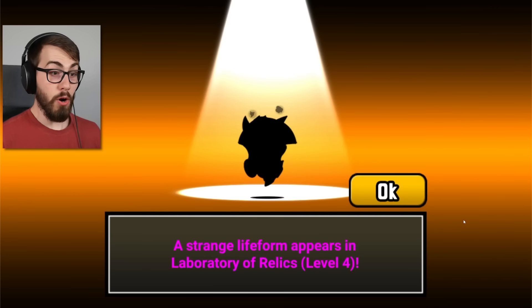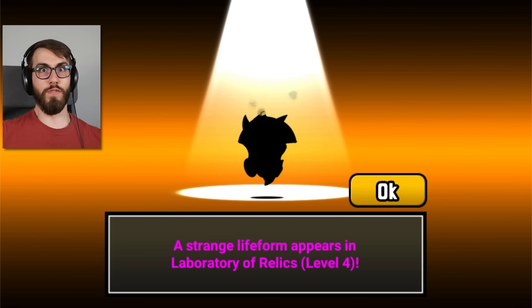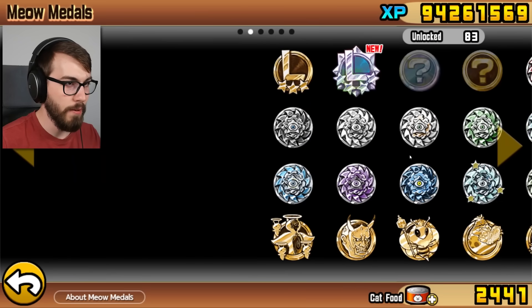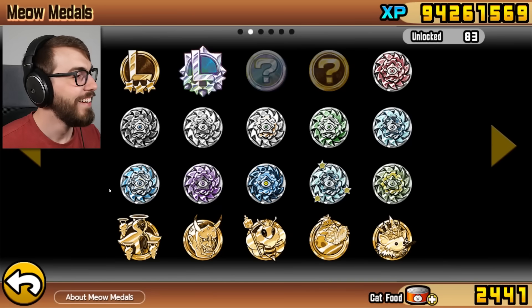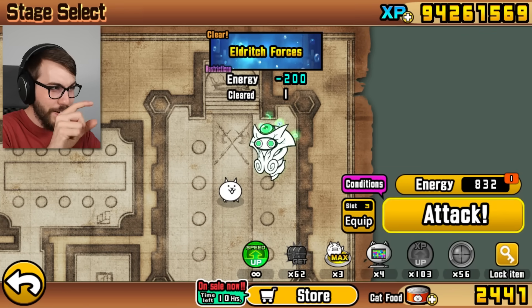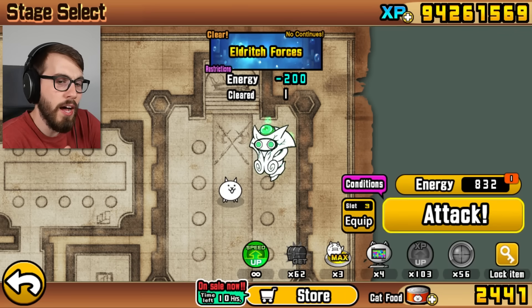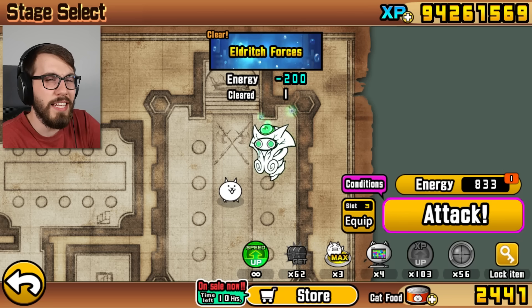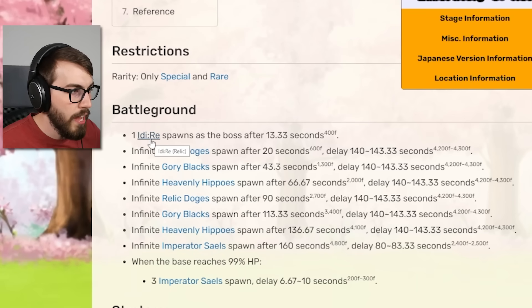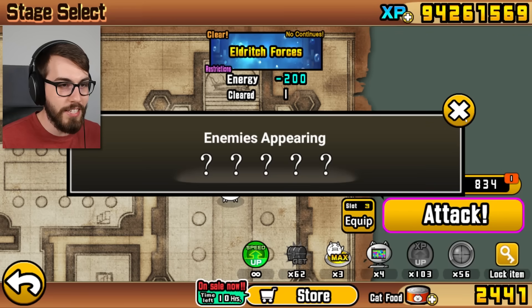Now what? A strange life form appears in Laboratory of Relics, Level Four! First, I want to look at my Meow Metal. Shay taking that big L! Laboratory of Relics, Four Crown - very nice. We got the unit here we have to fight as well. I think it's Itty-N, and then when we get it, it's Itty-Ree. Actually - this is Itty-Ree, and then if we beat Itty-Ree, we unlock Itty-N. Let's do it.